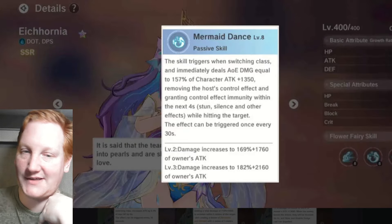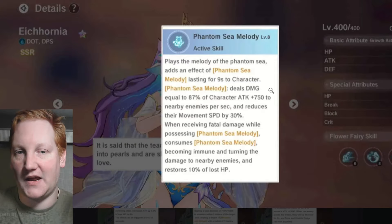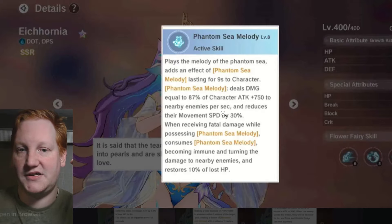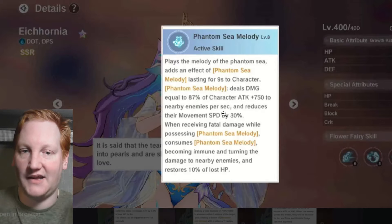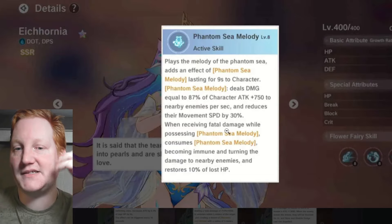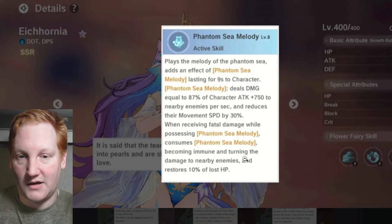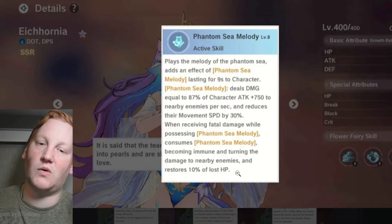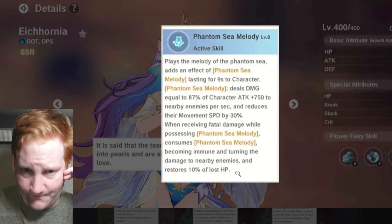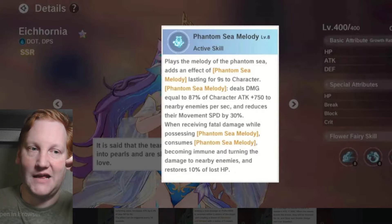This also counts Dahlia's effect, so it cleanses Dahlia and makes you immune to Dahlia for four seconds. You can use it preemptively or right afterward. The trigger can occur once every 30 seconds. Her active ability grants Phantom C Melody for nine seconds, dealing damage to enemies around you per second, reducing their movement speed, and if you receive fatal damage it consumes it, makes you immune, and restores 10% of lost HP.